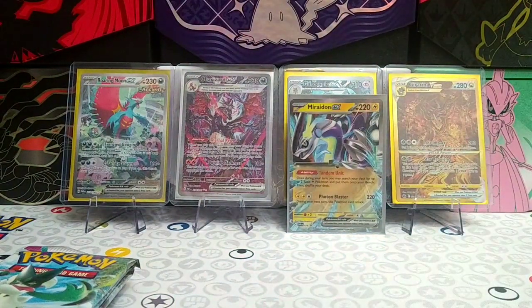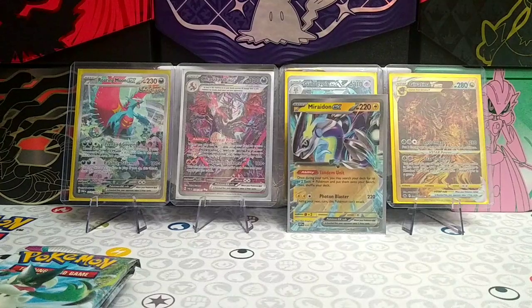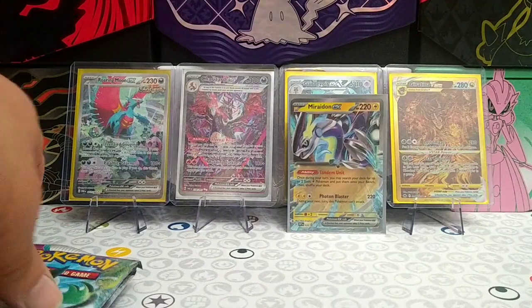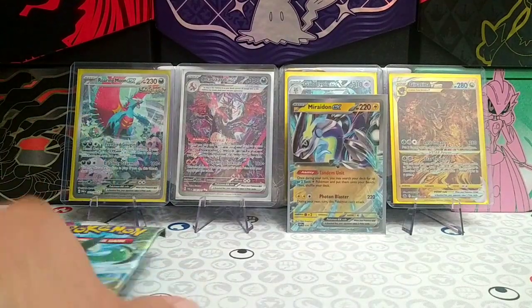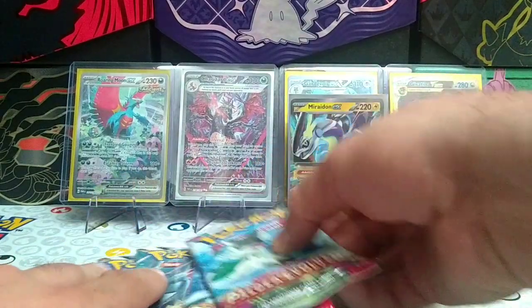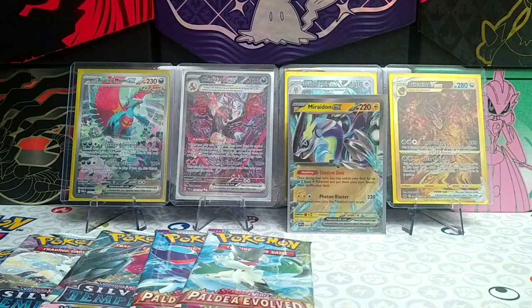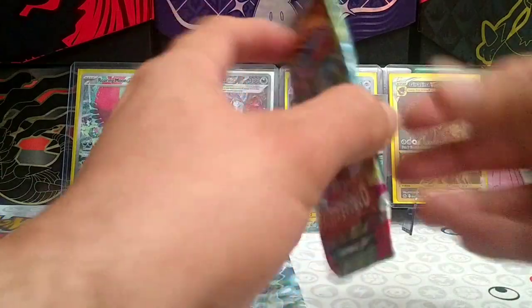Surprised we don't see any base set or more of the newer sets with this kind of tin. Because this tin came out right about the time when Paldea Evolved came out, and they decided to put Silver Tempest instead of Scarlet and Violet base set. I think that's a little bit of an interesting packaging idea since they were trying to introduce more of the Pokemon from Scarlet and Violet and not the Sword and Shield era. Alright, let's start with Paldea Evolved today guys, two packs to go through for that.